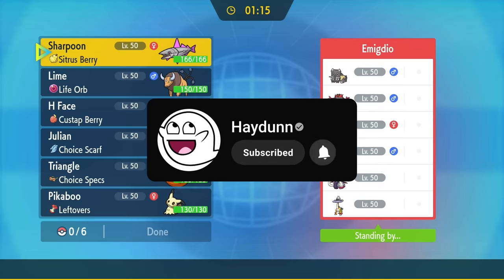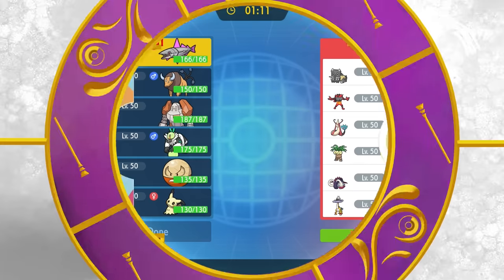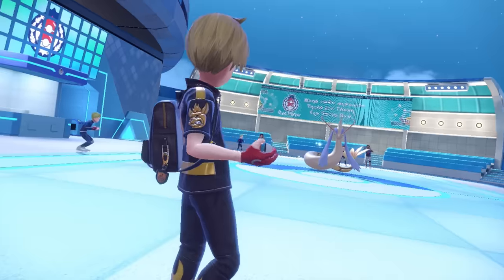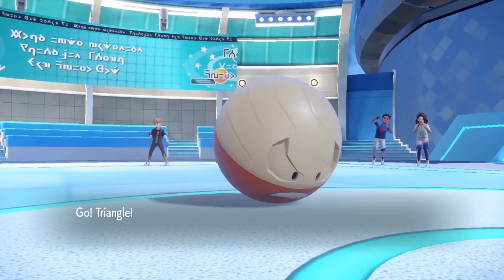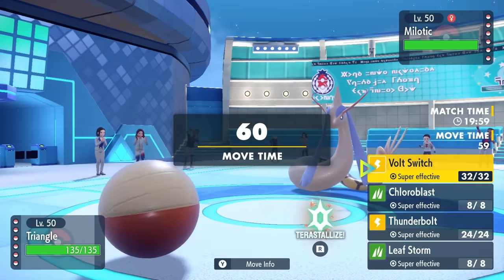So if you're into that kind of thing, consider hitting that subscribe button. Without any further ado, let's go ahead and get into the match. My opponent is going to lead off with Milotic. That is actually perfect for me, because I decided to lead off with Hisuian Electrode — I got my wooden balls out, rolling around. Call me George Washington.